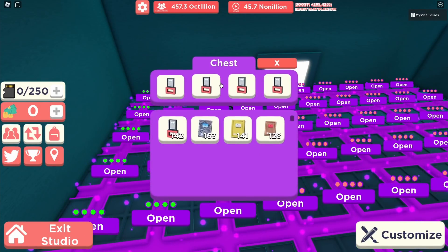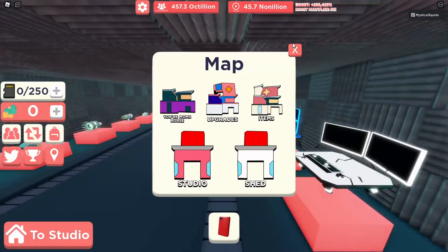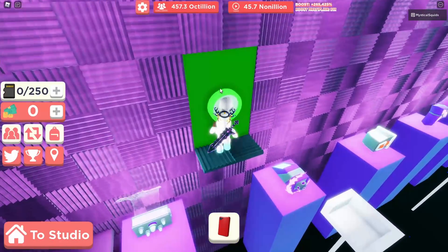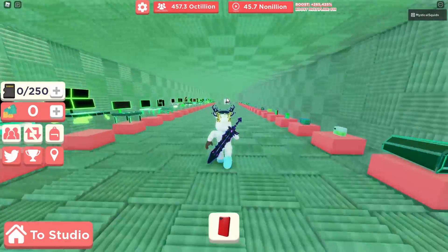We filled everything up with items for the plaques since we have a lot of extra ones. Our boost multiplier is pretty good. I really like this update so far — I just want to know what those core blocks tokens are for. I think there's gonna be a new chest, possibly with new plaques.